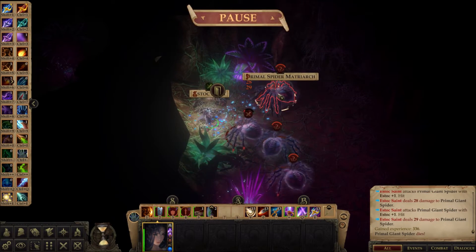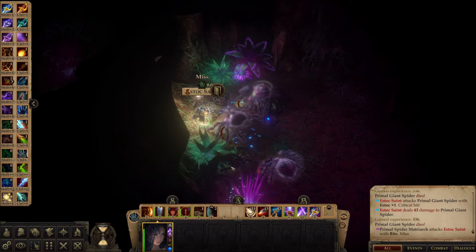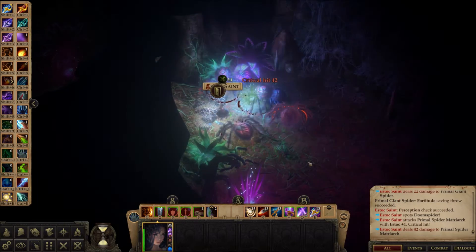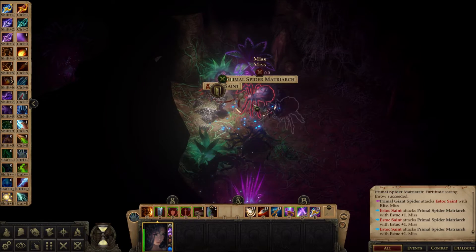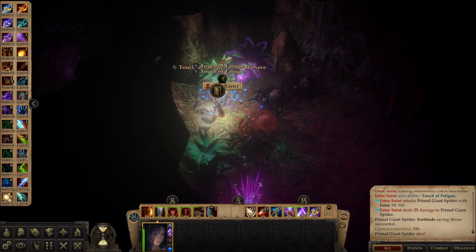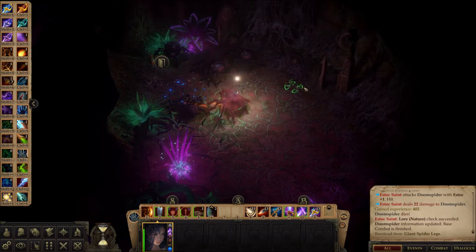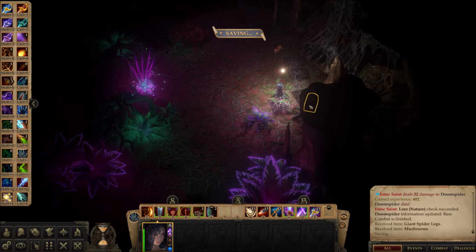It's not that these guys are pushovers — we've got a primal spider matriarch here. When you get multiple attacks in a row like that, I really just love this character because she's just doing 20, 30, 30, 40 points of damage every swing. While I'm sure there are builds out there that are much better for damage output per round, she has all kinds of tricks up her sleeve that they don't. I'm really impressed with that, though I wish I hadn't gone Estoc — that's just a big glaring faux pas on my part.